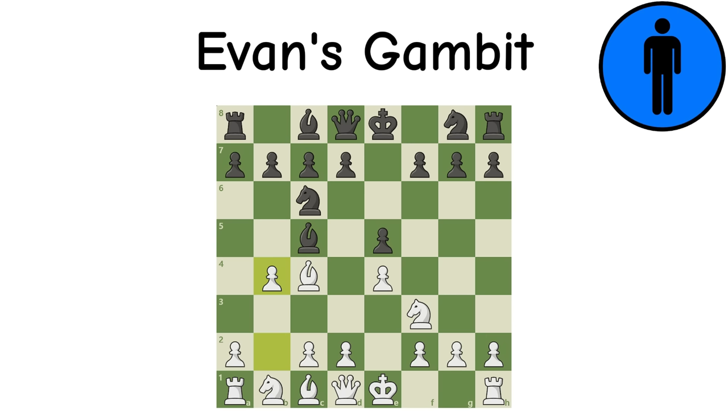Evans' Gambit: Arriving from the Italian Game, this gambit serves as the most popular version of a wing gambit, which usually involves pushing a B pawn. The idea is if black captures, white will certainly grab the center, giving a nice advantage among many aggressive variations. And unlike the Benko, players of all levels enjoy this opening.